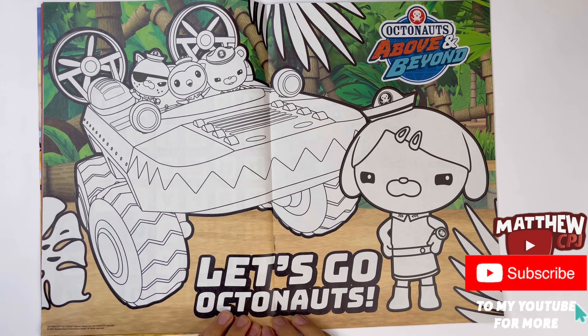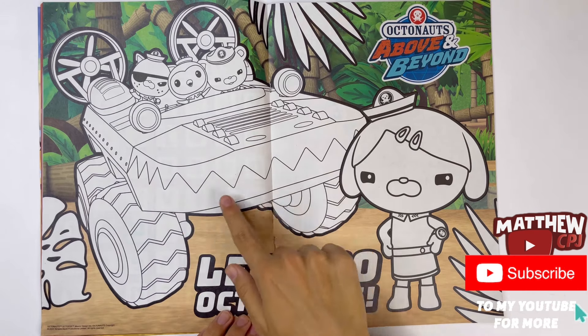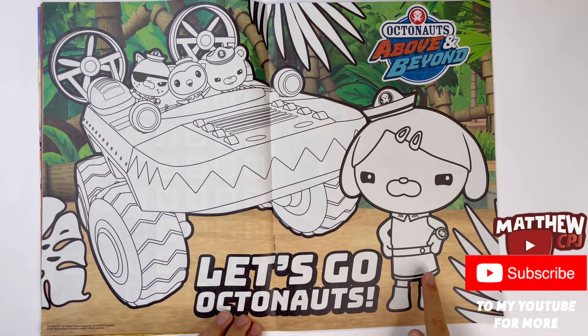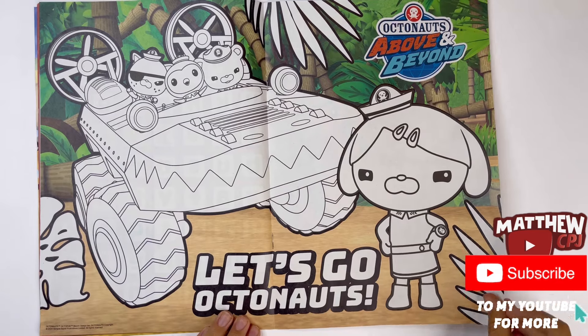Next we have a colouring in poster. Let's go Octonauts. So here you have Quasi, Peso and Barnacles, and they're all riding in the Gup K. And you have Dashie Dog there. You can colour some of the plants here as well. And you can colour the title and the name as well.